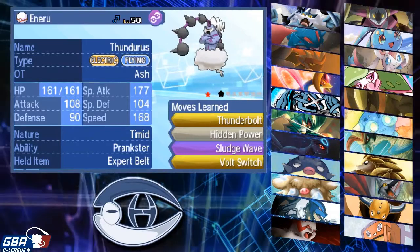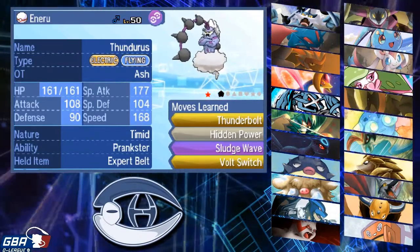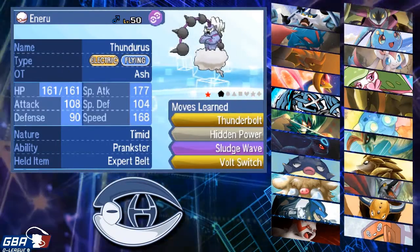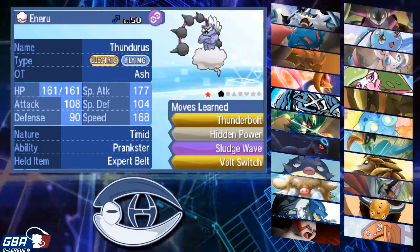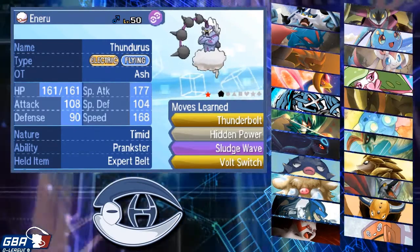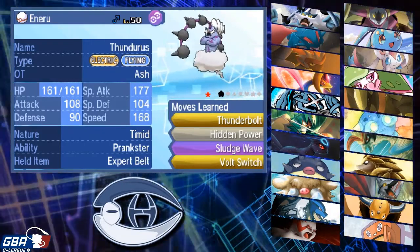You guys should know our team by now after the draft analysis, and his team we'll go over real quick. He has Hoopa Unbound, Manaphy, Sylveon, Serena, Haxorus, Minior, that's a Mega Pidgeot, Sandslash, Skarmory, Tauros, and Rotom Frost, with Manaphy and Rotom Frost being his Zmons. Pretty straightforward. Let's look at our team.